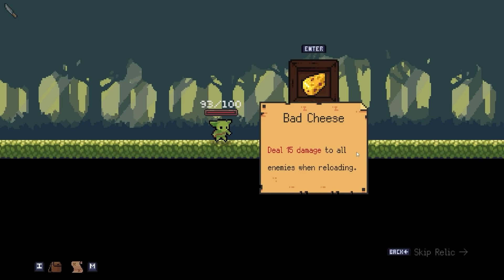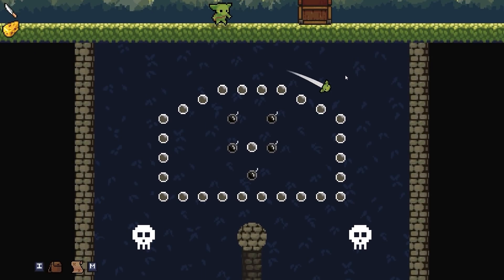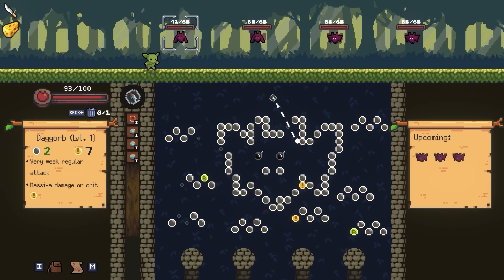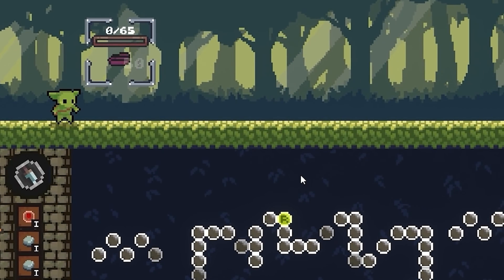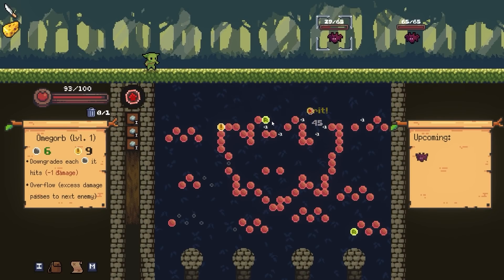Hopefully this is some kind of item. Deal 15 damage to all enemies when reloading - yeah, that's actually pretty great. I think I'm supposed to go to the right. I'm gonna hopefully activate two bombs - perfect! So that's actually gonna kill all the bats on screen right away. That's nice and easy. Now this is the Omega Orb, which will do huge damage, and the damage does overflow to the next enemy too. Crits would do nine, but even this is gonna be so much damage that I'm not that worried about it.